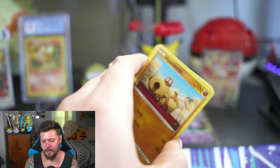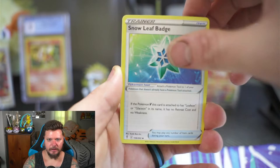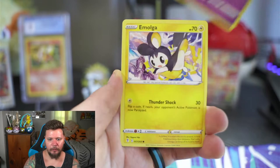Evolving Skies — the last pack of the tins — before we move on to the Professor Juniper milk carton box. When I was in school we always got those little milk jugs for lunch and I always went with strawberry milk. Scrafty, Snover, Badge, Hippopotas, Feebas, Gossifleur, Woobat, Emolga, reverse holo Milotic, and a non-holo Ampharos. We got two Eeveelutions from those tins — not mad about that!